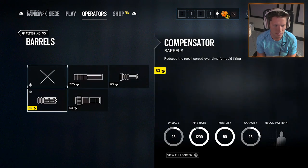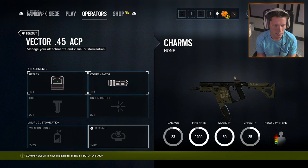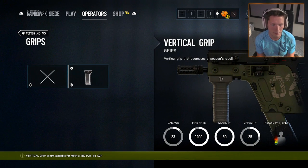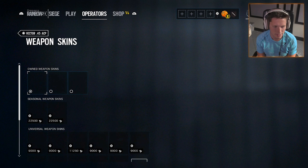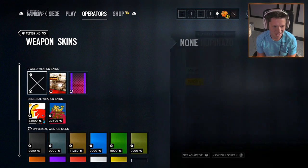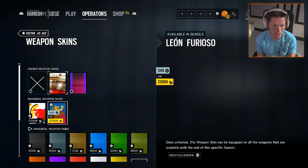For barrels, definitely going with the compensator on an SMG. We'll put the foregrip on there too. Then checking out some camos — it's always nice to have something cool to look at. Nothing I'm really crazy about to be honest, but I'll take El Dorado — how do we even have that unlocked? That's dope.